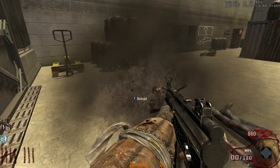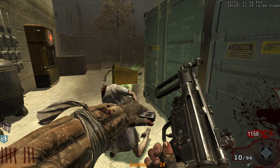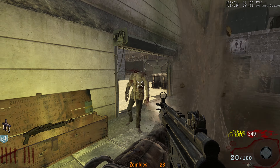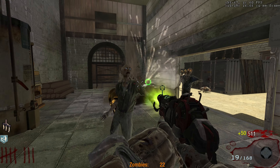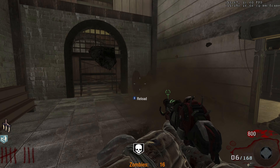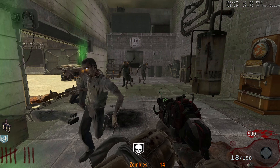There are so many risers here. I'm going to hit the box because I need a better gun. Are there any custom guns in here? Oh — Ray Gun Mark II. I will take that, that is a confirmed yes. Oh my god, is that the dog shit one where it doesn't go through zombies? Please don't be that one — if it's the dog shit Mark II that is not going to be good.